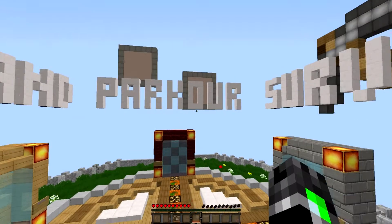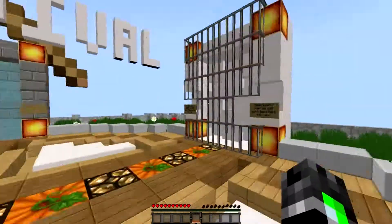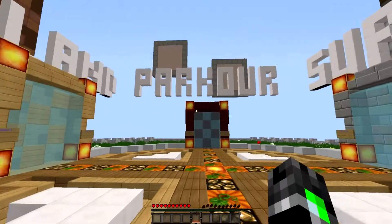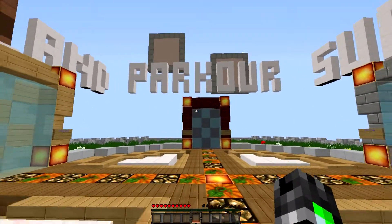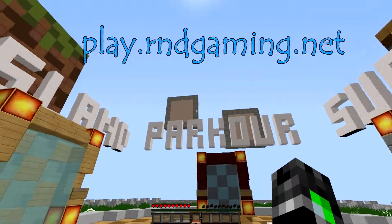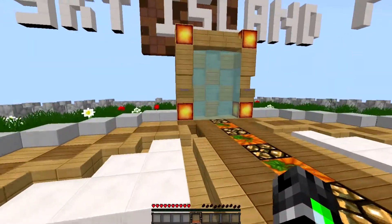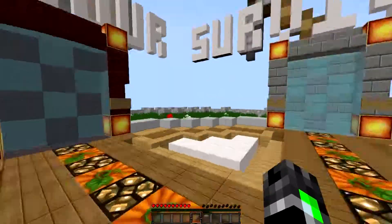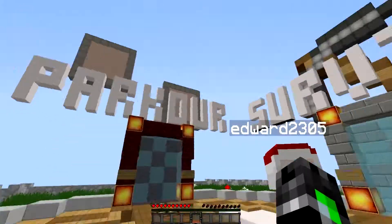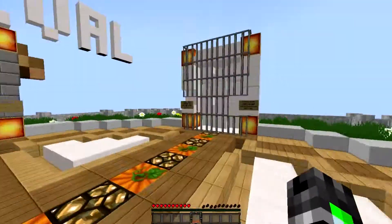Hello everyone, it's TheHiddenFire here and welcome back. Today I'm going to be doing a server tour on the Hidden Ginger server. It's called play.rindgame.net — the IP will be going along the top, just above my hand probably. I'm just going to be basically showing you around the server, telling you what's going on, what's been built, things that happen in the community, what we've got on the server, etc. So let's get started.